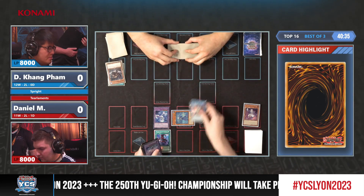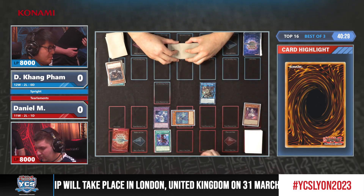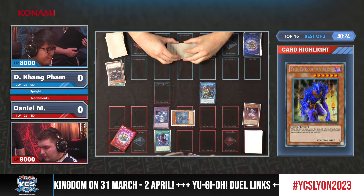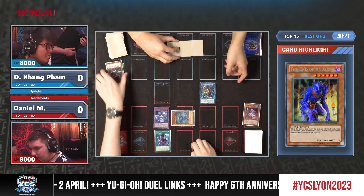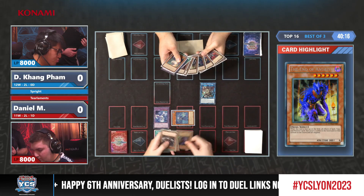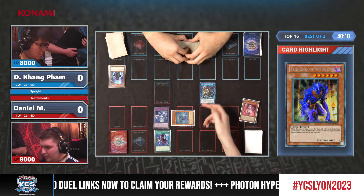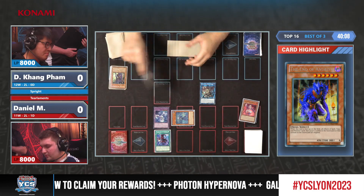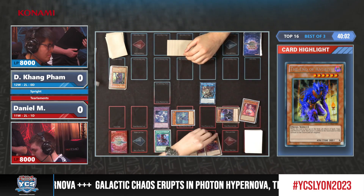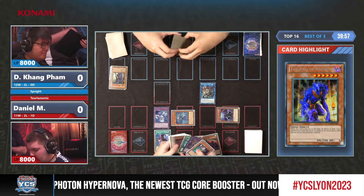Now we get an interesting combo — funny enough he could use the Anubis, but he has to be careful. I think there's also a Shifter in Dinkang's graveyard. He's considering getting the End of Anubis against his opponent, but that would shut down his own cards, so instead he just grabs the Shifter from his graveyard, mills some cards from the top of the deck — and it's jackpot, as the last name available is there.